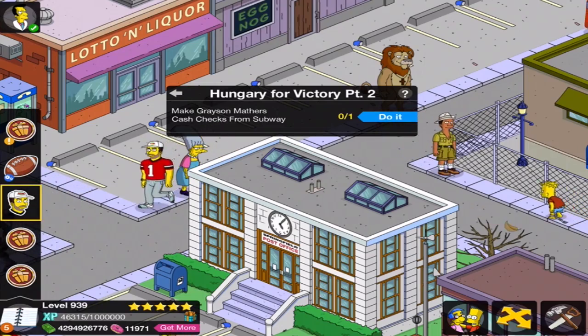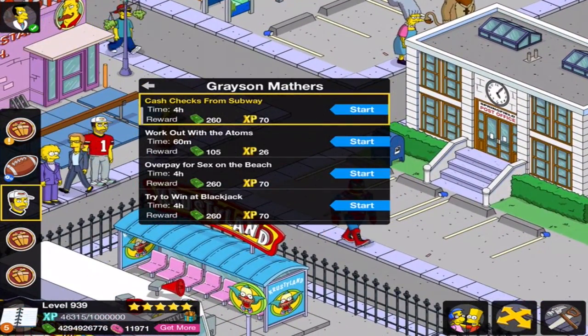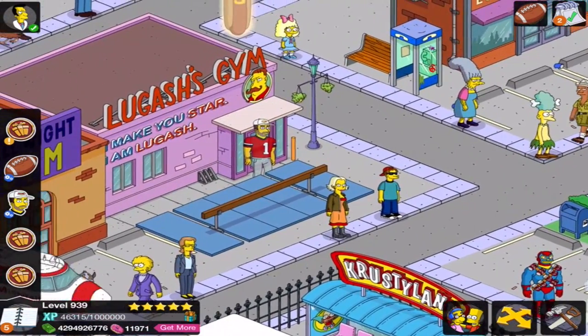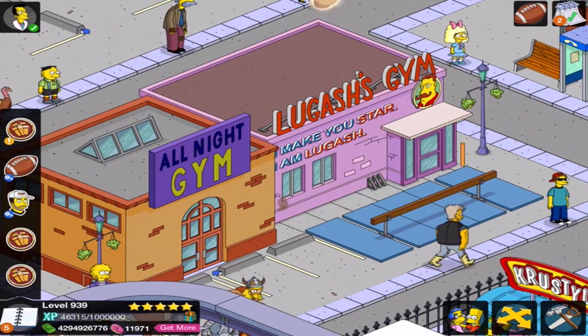Cash checks from Subway! So that's not animated, obviously. So where are you going to go for this? Do I have a bank? I don't even know if I have a bank. Luigi's Gym is also a bank. Let's go with it.